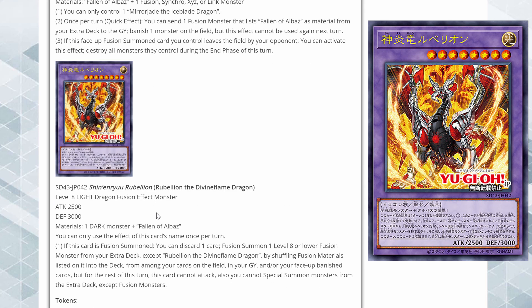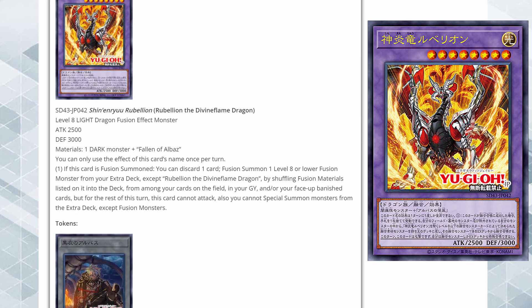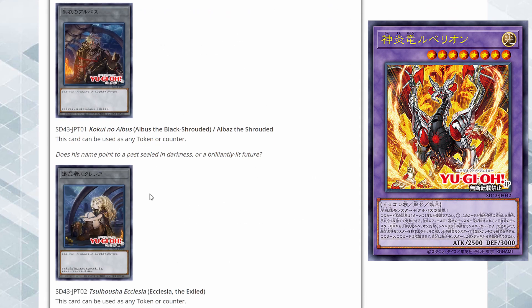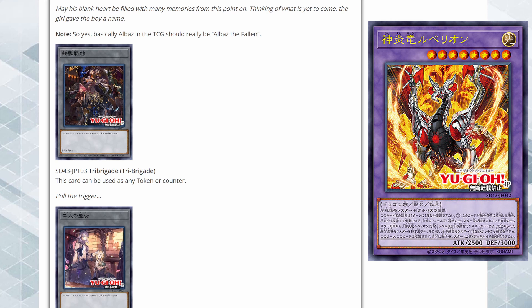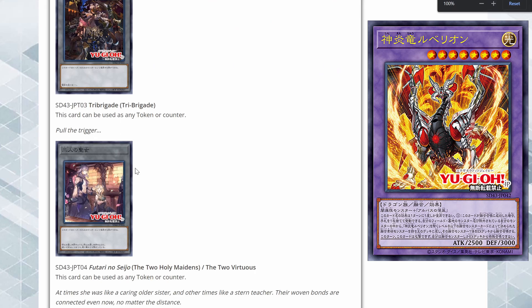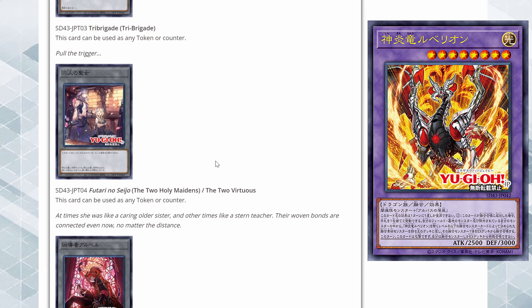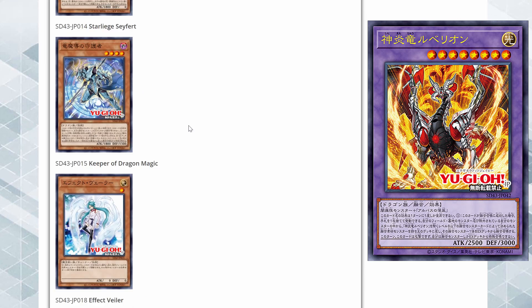This card looks like your way into other fusion monsters if you have their materials banished or in the grave. It's a nice card to have ready just in case, and you can totally go into Mirror Jade if you need to. It's definitely not your first choice — it does seem a little slow and you do have to discard a card — but it's pretty powerful. For tokens, here we have Albaz the Black Shrouded and Ecclesia the Exiled, with a cool Tri-Brigade token — I might end up getting that token just to have it.